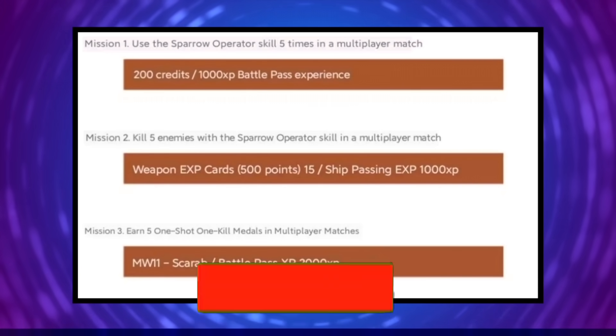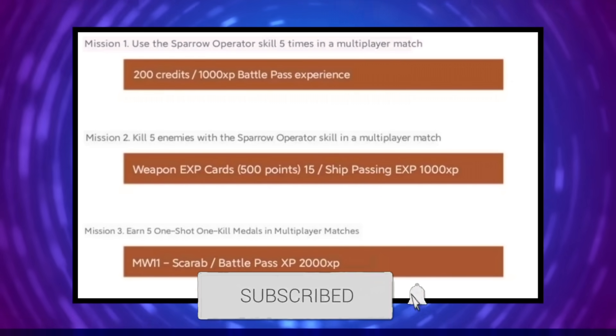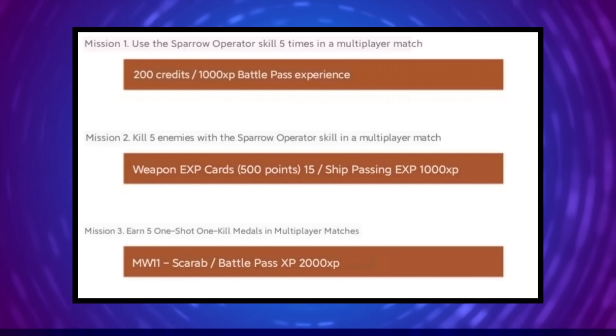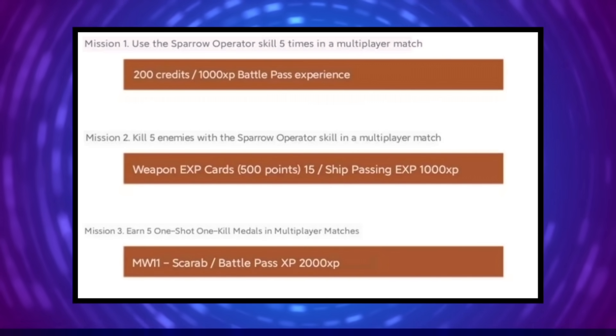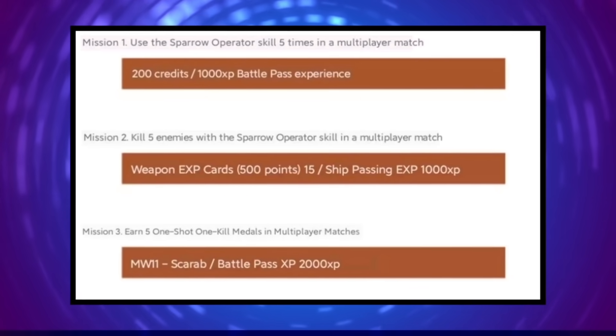For mission one you'll get 200 credits and some battle pass XP. Mission two: kill five enemies with the Sparrow operator skill in multiplayer matches, and you'll get 15 weapon XP cards and some battle pass XP. Mission three: earn five one-shot kill medals in multiplayer matches, and you'll get an MW11 skin and some battle pass XP.